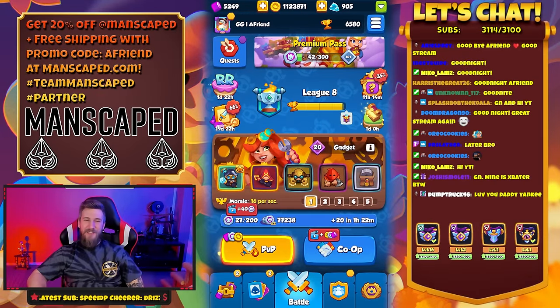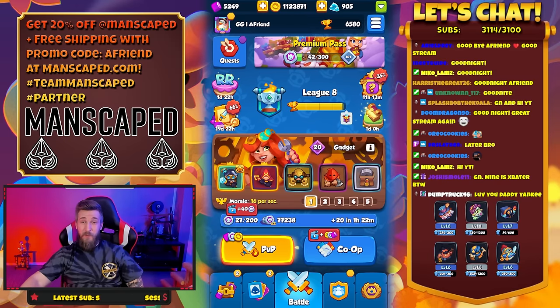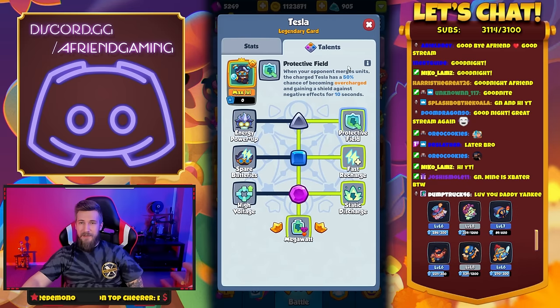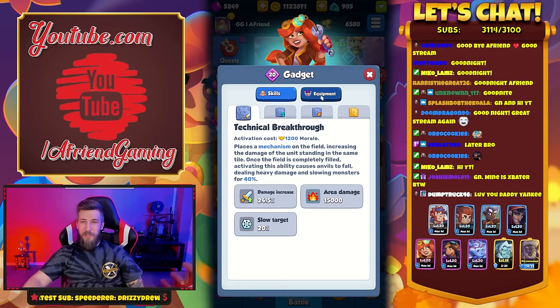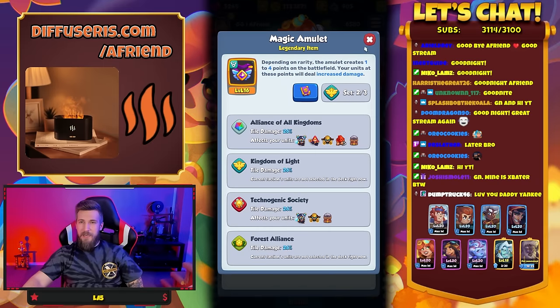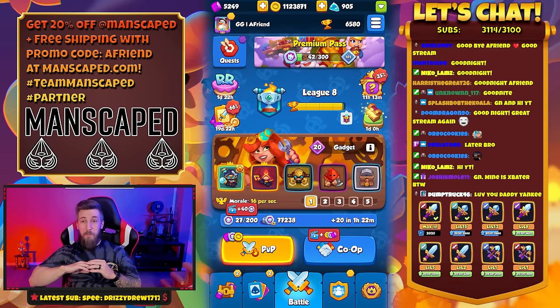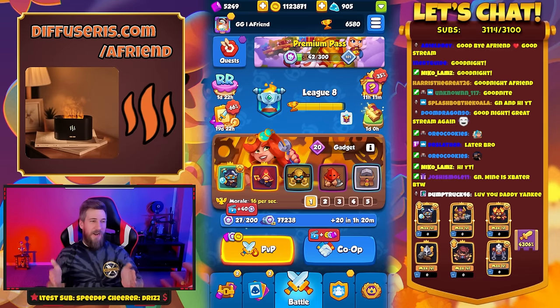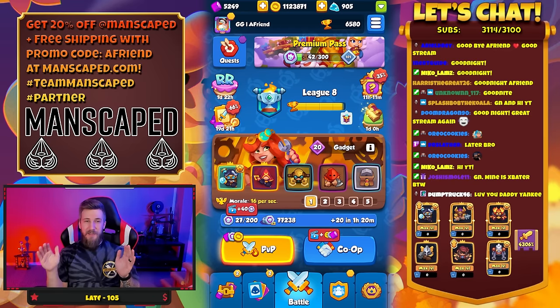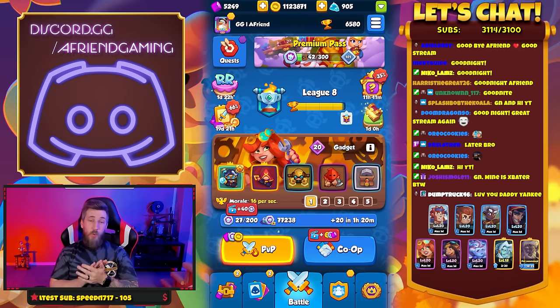Hey friends, welcome back to another video. As you saw at the beginning, we spun the random wheel and got random units — Tesla, and we're playing the talents protective field, fast charge, static discharge. We also got cultist, chemist, executioner, and grindstone. We're playing with gadget, spear mage, robes, and magic amulet. Let me tell you, this was no easy feat — probably the most intense game I've ever played in Rush Royale. Shoutout to Nico for coming up with the random spin-the-wheel floor 13 — this was crazy.